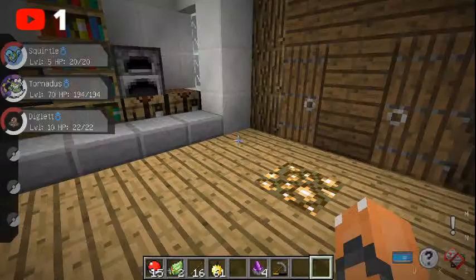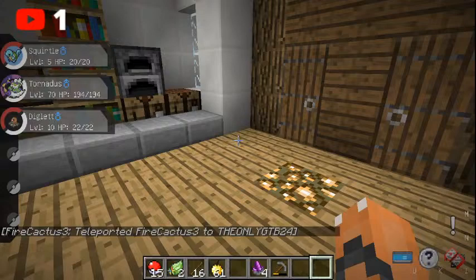I'll be right back guys, I need to go help my brother. It's literally a torch — you can barely see it. At some points you can see it and at some points you can't. If I go to options, video settings, brightness — that's not it. I think it's a setting or something. TP to me. See? It's just because you're in a cave. I know, it's because I'm in a cave.